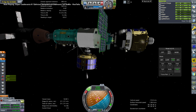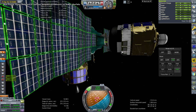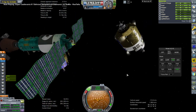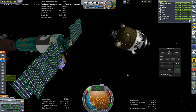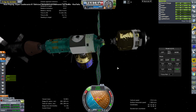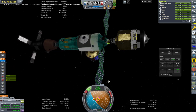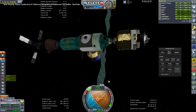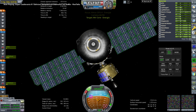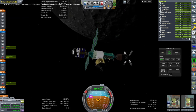Here we are trying to dock the supply vessel to Almaz, but as usual that docking port doesn't work with that docking port. So I put the claw on the opposite side of the supply vessel and used the claw to dock it to Almaz so it would continue to have supplies — even though we should probably deorbit Almaz and destroy it altogether, since we have two other stations around the moon anyway. But that's all supplied.